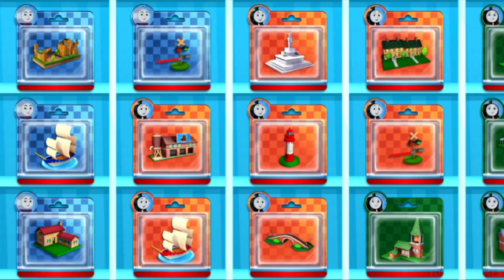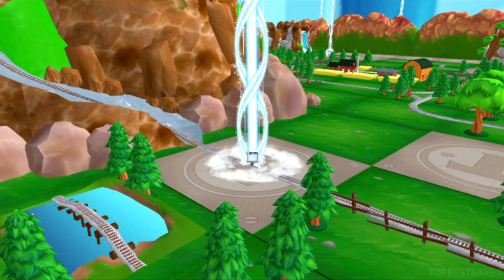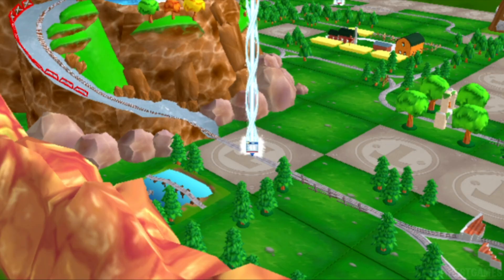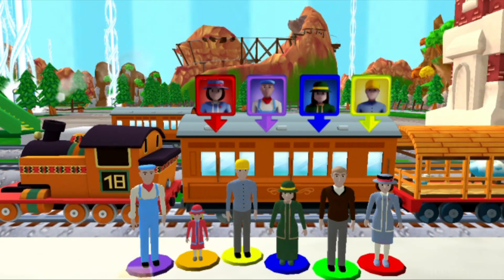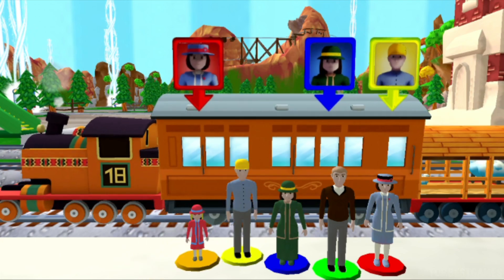Which toy will you choose now? Follow the beam of light to find your toys. Help the passengers toward the carriage. Drag each of them to the square with a matching color. Super!